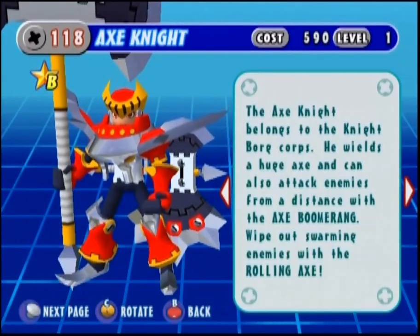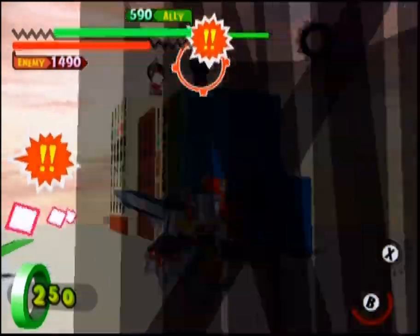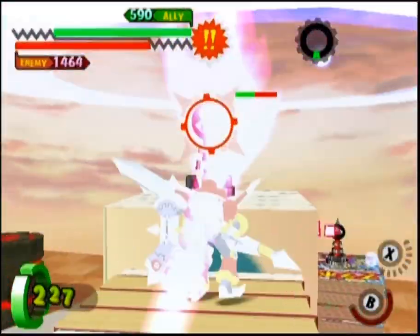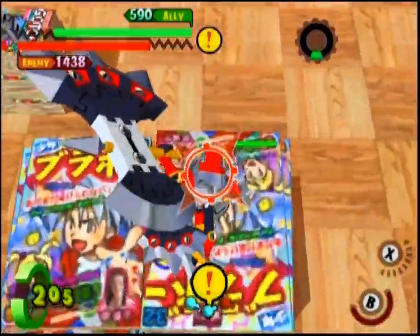Axe Knight, big brother to Hatchet Knight. As a nightborg, he is mainly melee oriented, focusing on his axe to cut all opponents down to size. His B attack is a quick swing with his axe. There's a small energy blade also projected from this, which can do additional damage, as well as give him a little bit of extra range.